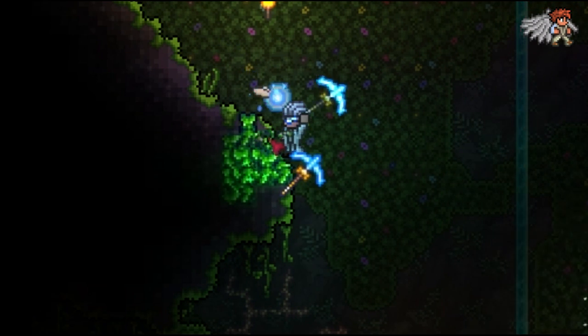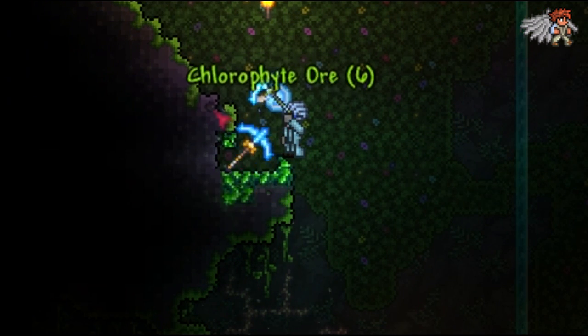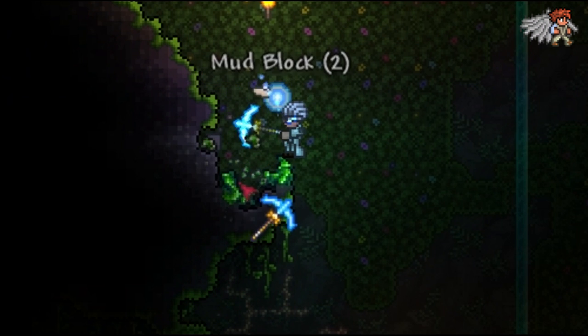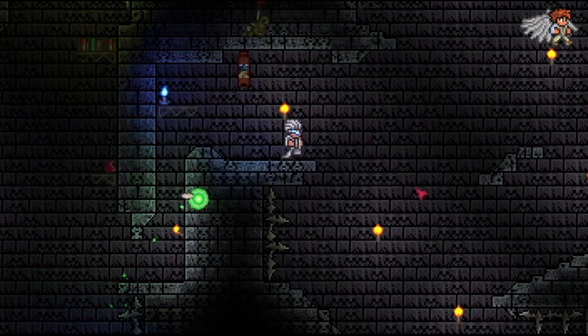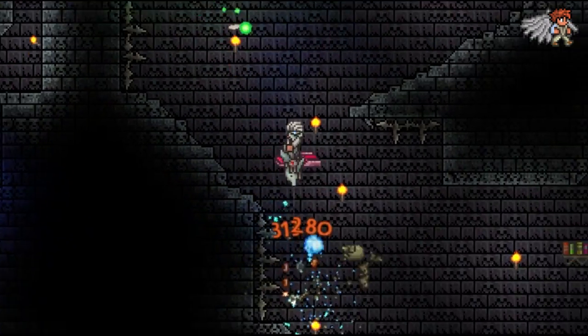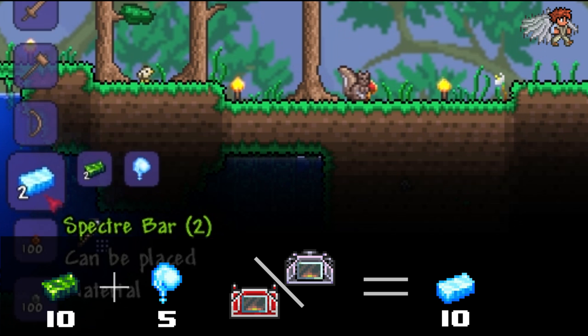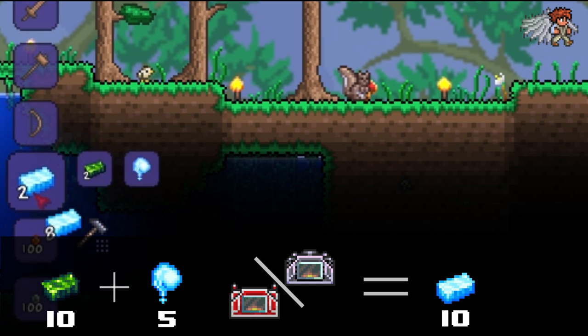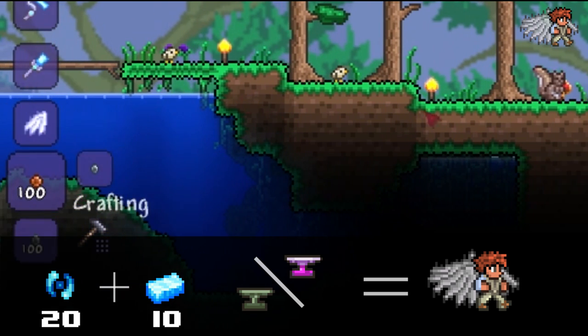To obtain the spectre wings, you will need a total of 60 chlorophyte ore, which you can only mine in the underground jungle, and smelt them at either an adamantite or titanium forge. Then you will need to get 5 ectoplasm, which you can get from killing skeletons in the dungeon, then smelt the 10 chlorophyte bars with the 5 ectoplasm to make 10 spectre bars. Add the bars with 20 soul of light at an anvil and you've got the spectre wings.